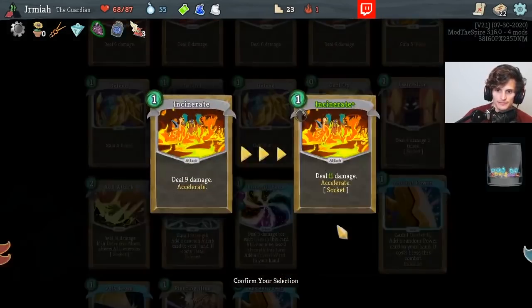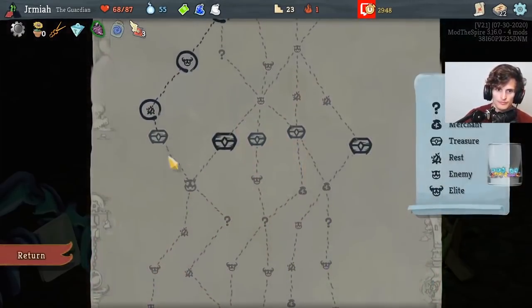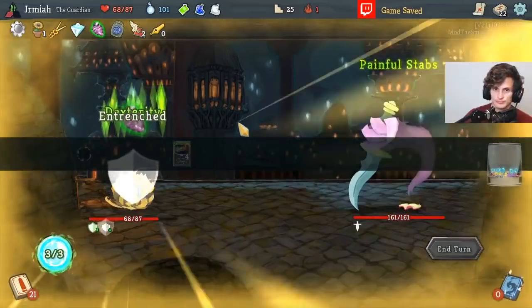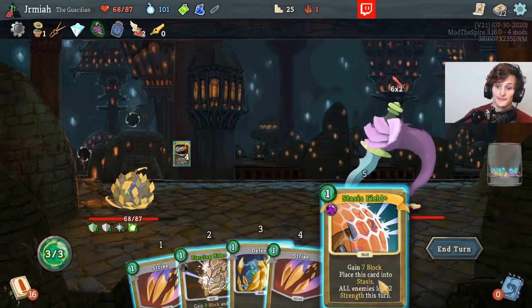Two sockets — not bad. Incinerate is going to be an important card for me. Pandip is nice. We have Wing Boots, so we can go fight tons of Elites. Let's do it. I like this Elite for us. Let's go pop this. Stasis Field is insane in this fight.